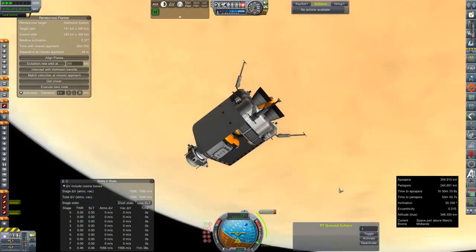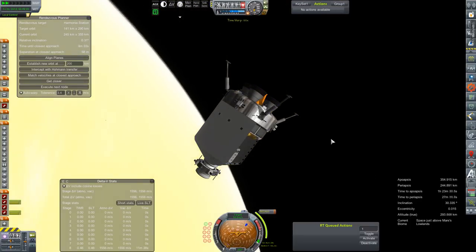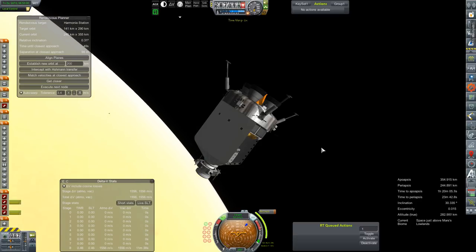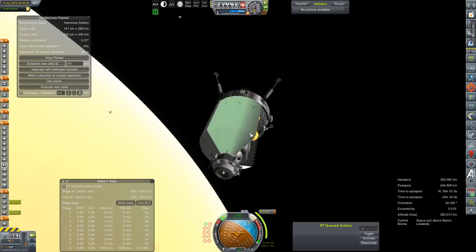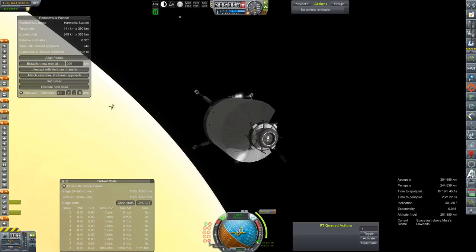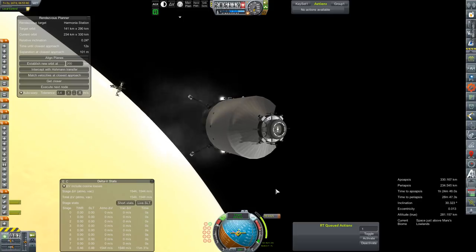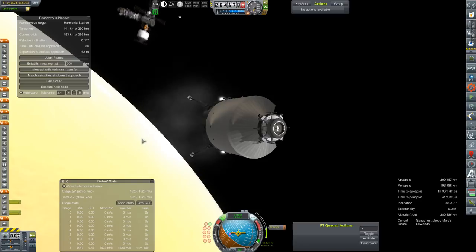Hey everybody and welcome back to Kerbal Space Program RP-0. We are once again in orbit of Mars. This is our crewed Martian lander and it is about to start making its approach to Harmonia Station. After doing about a billion passes of high atmosphere aerobraking, we did separate part of that fairing shell to help balance some fuel load and make sure everything on the inside was working, and I wanted it to jettison into the atmosphere and de-orbit itself.